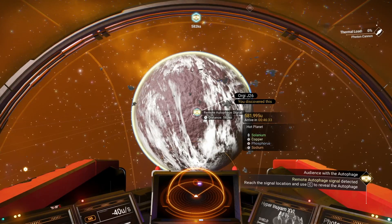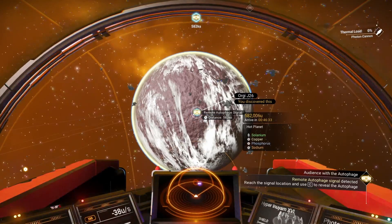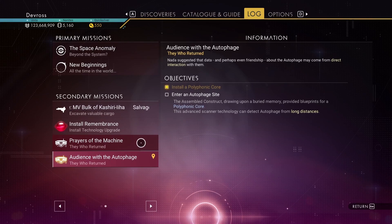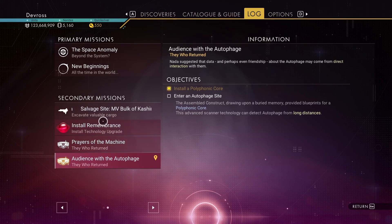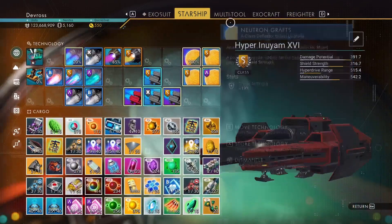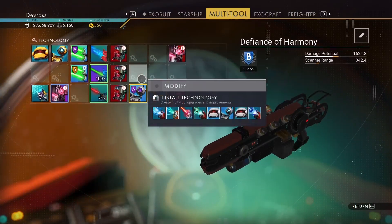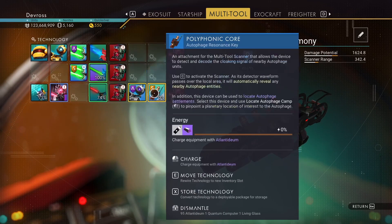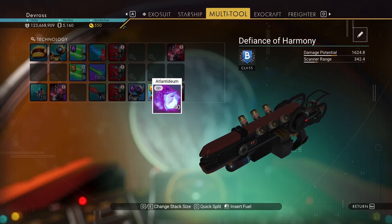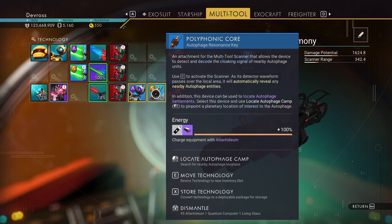There are a couple things you're going to need to do. First, you need to complete the first part of the autophage missions. It gives you two missions: 'Prayer with the Machine' and 'Audience with the Autophage.' You want to do 'Audience with the Autophage.' To do that, you need the scan harmonizer and the philosophic core added to your multi-tool.